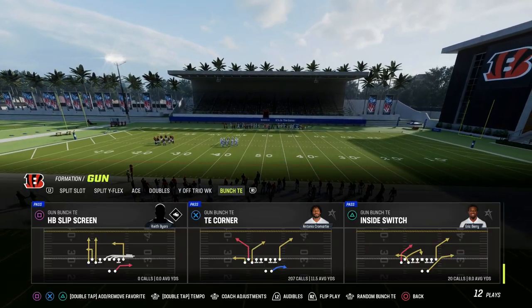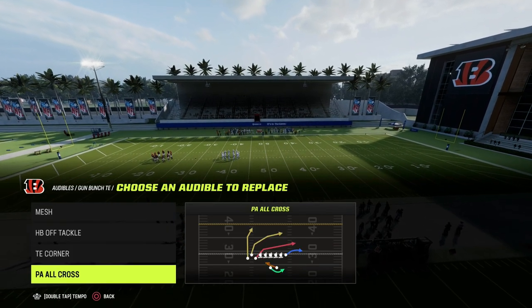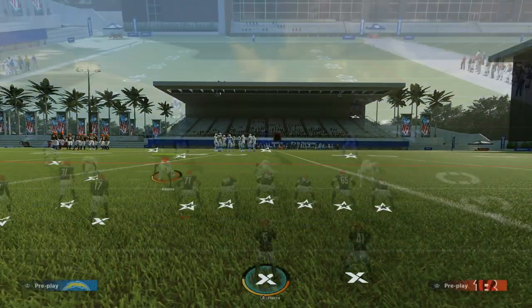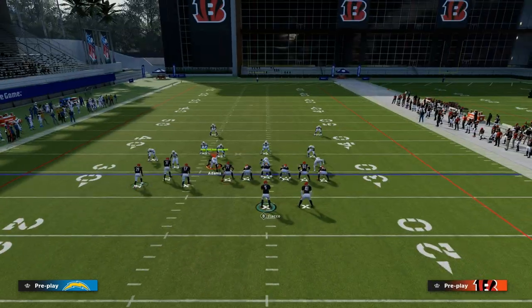We're taking a look today at the play Inside Switch. If I was running this offense, I would have that in my audibles in some way, shape, or form. This play is very useful and versatile for a lot of different reasons, and the main one is that it has a really nice sharp-cutting post route to the outside Bunch Tight End or outside Bunch Receiver.